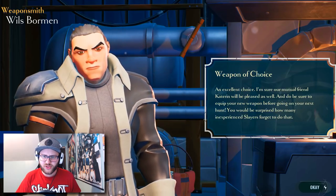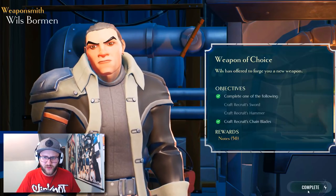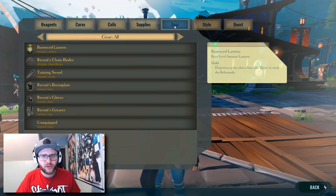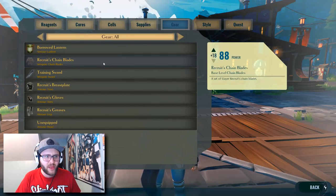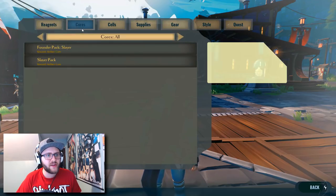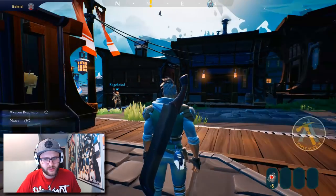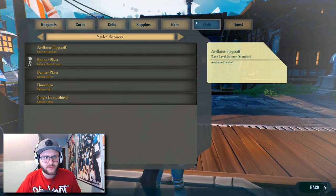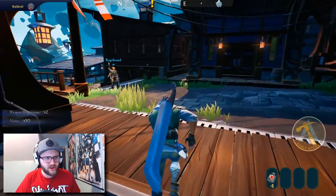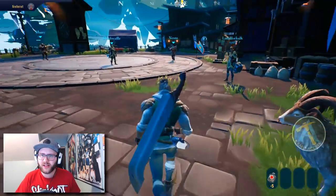We have our level one chain blades. And do be sure to equip your new weapon before going on your next hunt — you'd be surprised how many inexperienced slayers forget to do that. Everything is complete, we got 50 notes. Now I'm not sure what notes are, although I believe it's probably what you use to buy things, like bank notes. So now I just have to figure out how to equip it. I've double clicked it a bunch of times and it's not really equipping. I'm sure it'll explain to us after.